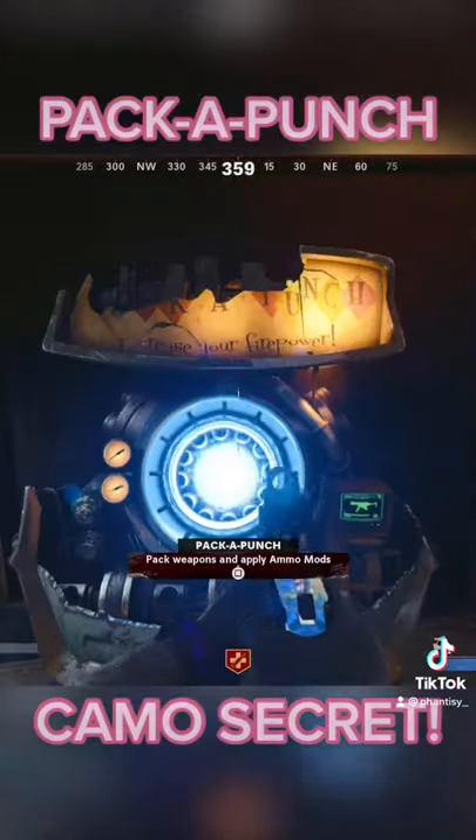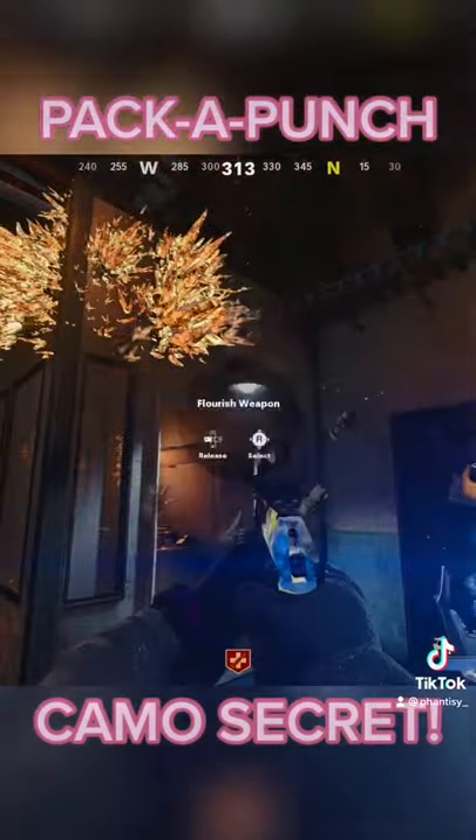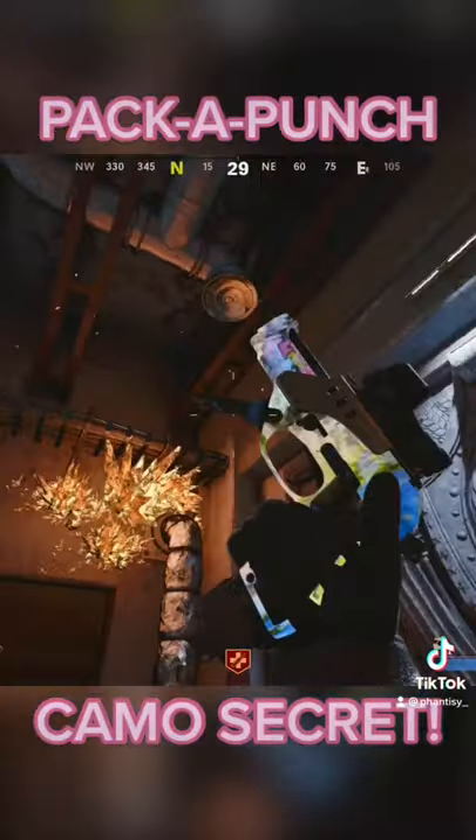Before putting in your gun, you simply just want to knife the pack-a-punch machine and it should flicker. Then simply upgrade the tier and voila — the same camo as tier 1 but your gun is tier 2.